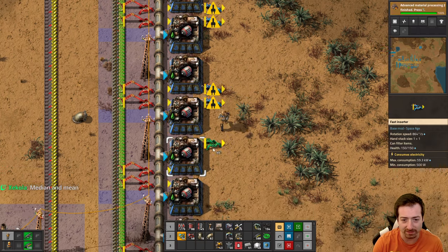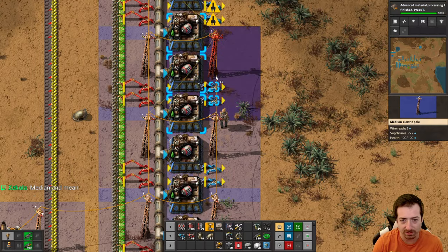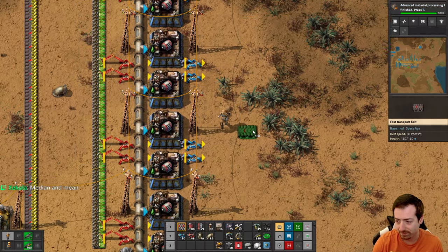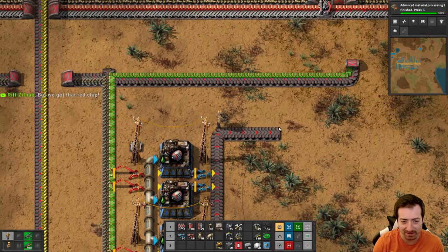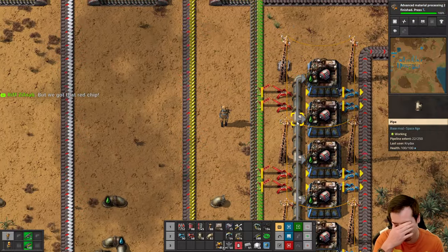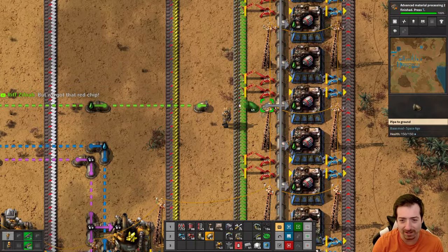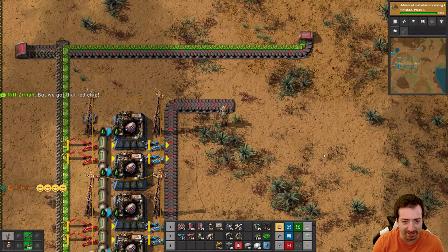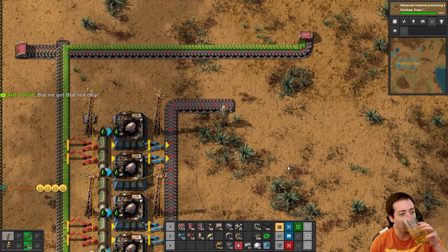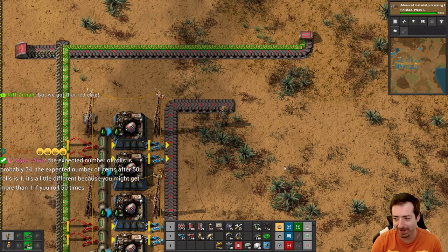After that fun math lesson, we now have electric engines. And I probably need to be done with the YouTube episode after this. We did get that rare red chip. Why are the qualities also colors? I need to say 'rare' - using the word 'blue' to describe rare quality is a bad idea, we already have too many other things colors are describing.